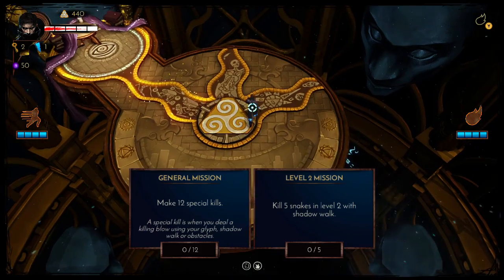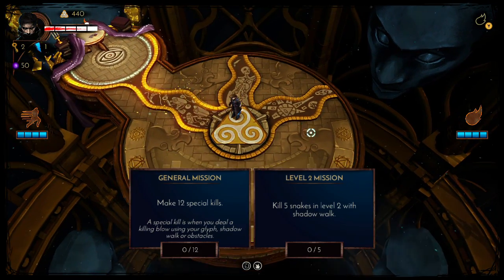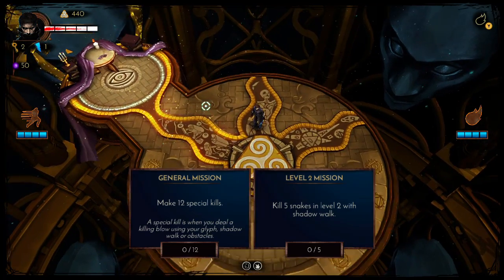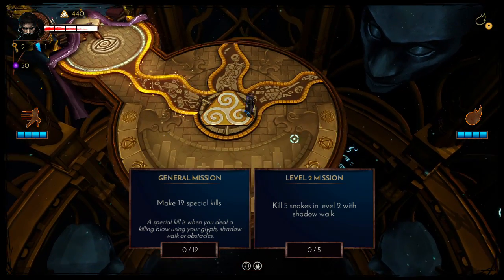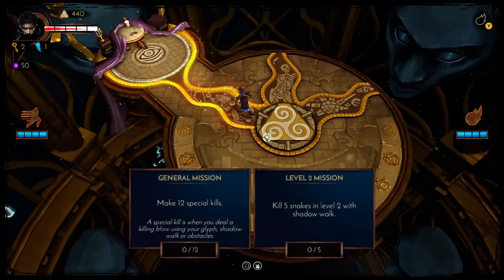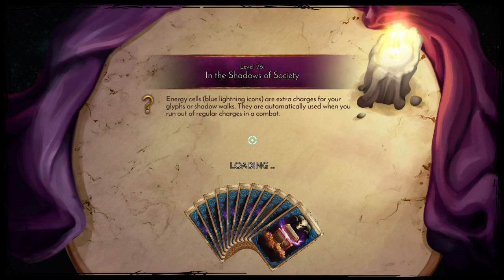So here we go. We have our two missions: make 12 special kills, and when we get to level two they want us to kill five snakes. Like I said, it's kind of a twin stick shooter — you can see me moving the reticle around with the right analog stick. Let's get into level one, and you'll see where the comparisons to Hand of Fate get drawn pretty quickly.